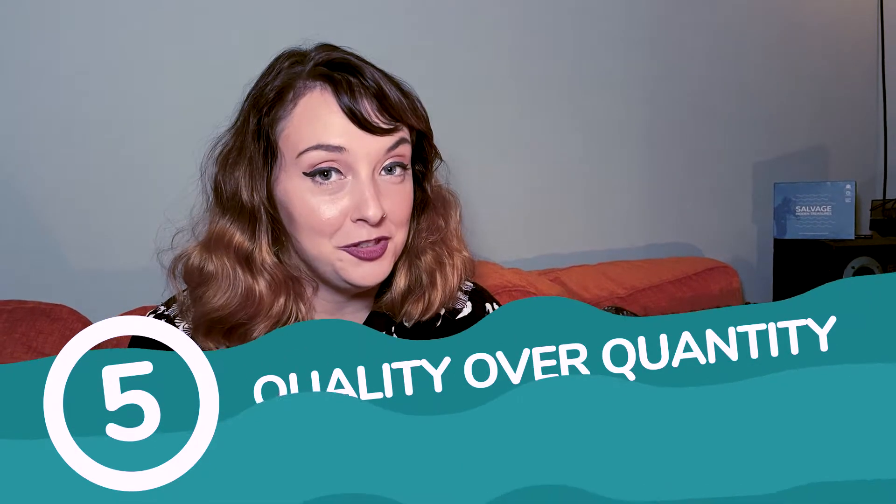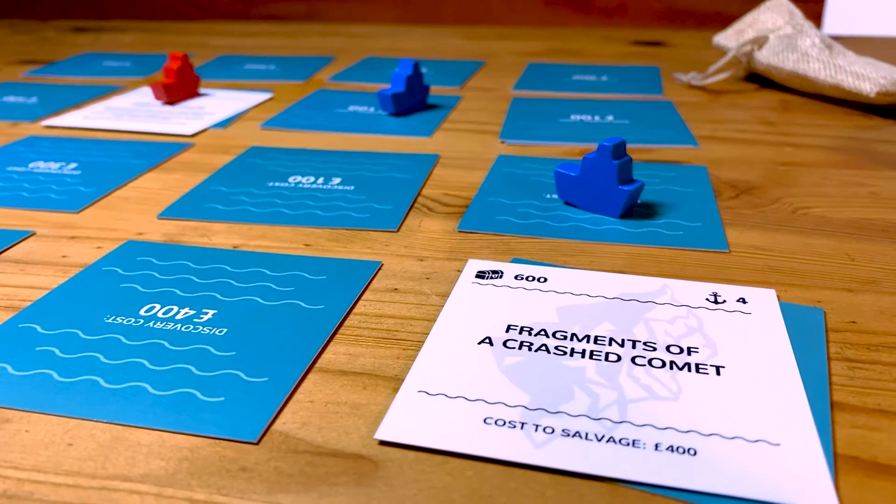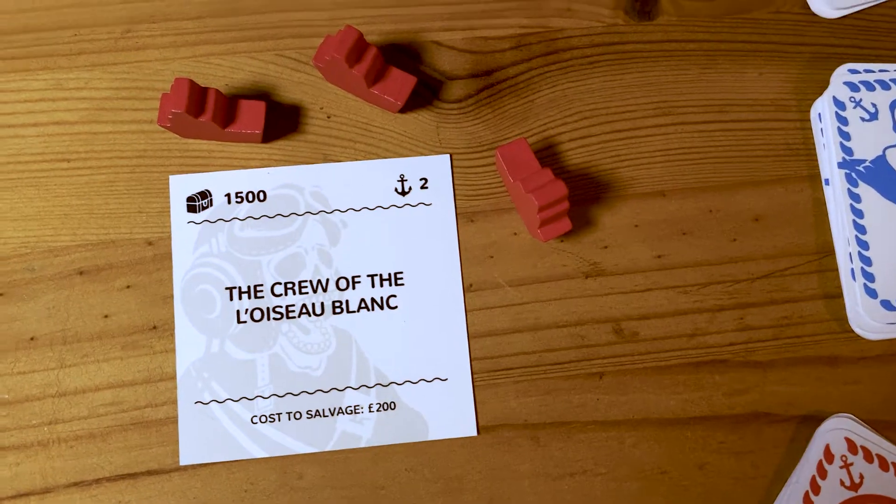Tip 5: Quality over quantity. Salvage carefully — a few choice treasures are better than a haul of rusty anchors. These have been my 5 top tips on how to win Salvage Hidden Treasures. If you haven't already, check us out on Kickstarter. Thanks very much for watching.